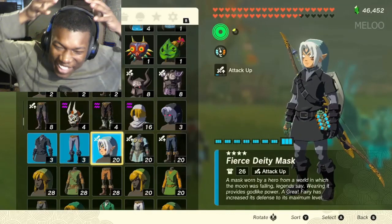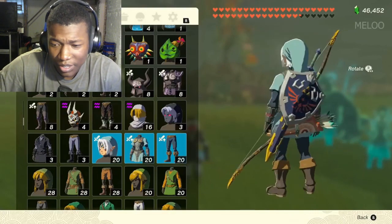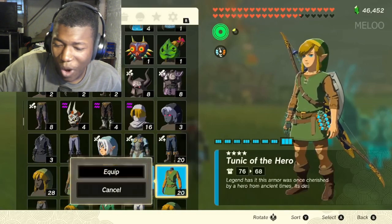Look at Link's head — they got that man folded up. With this Ultra Instinct Link? What's going on here? This actually looks pretty sick, I'll be real. That looks nice, it looks sick. Trousers of the Wild.